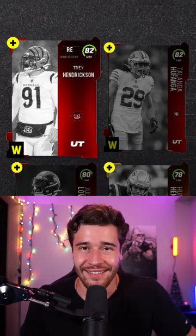Let's start with the 82s — go to the auction block and find these cards selling for 25,000 coins or less. That's going to mean you're spending 50k on the 82s.